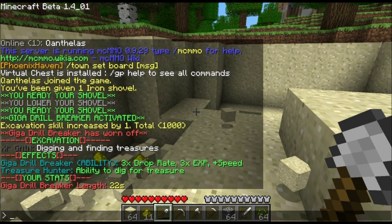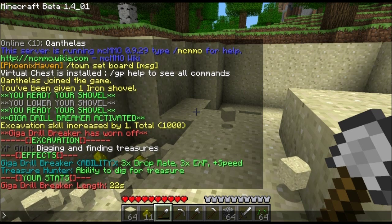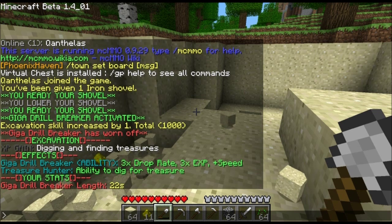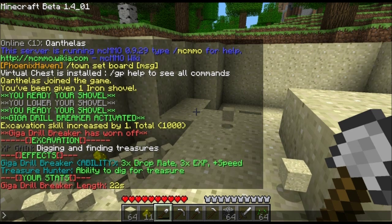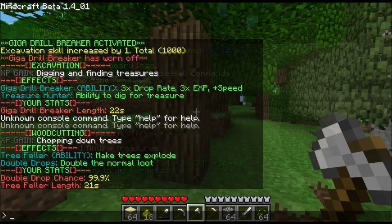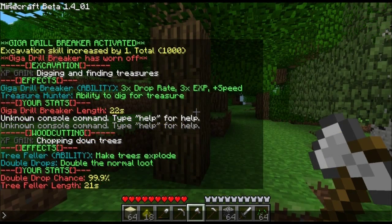Part of why there's so much sand all over the place is because you get triple drop rate in addition to the speed bonus and the XP bonus. Notice now there isn't a whole lot left on this shovel. With all of the skills, you can type a slash and then the skill name — here I've done that for woodcutting — and it gives a brief explanation of what the ability will do: it'll make the trees explode and drop the normal loot with double drops. Since I have basically maxed out my skills, it's pretty much a 100% chance we're going to get that, and it will last a whole 21 seconds.